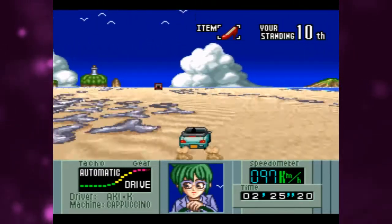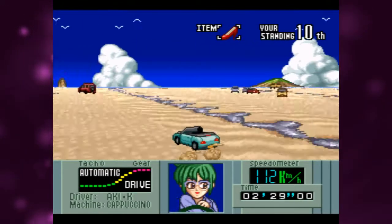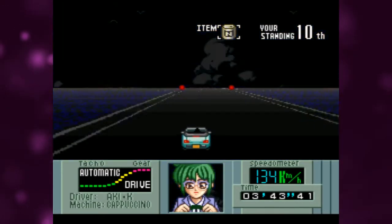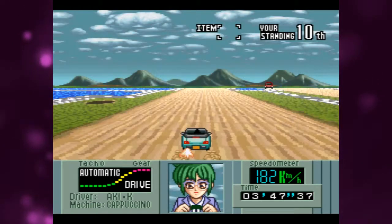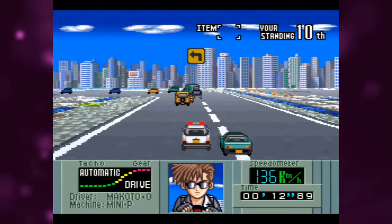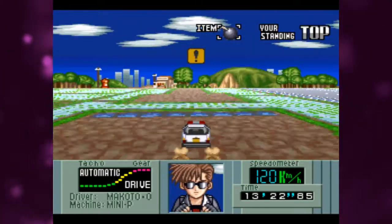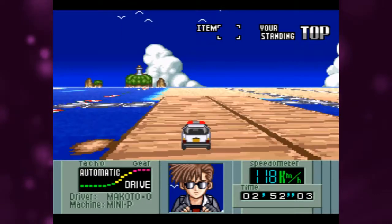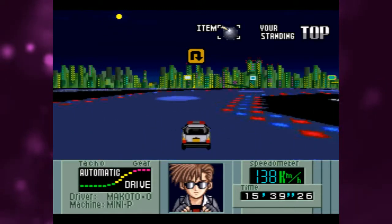Instead of laps, Cat's Run contains one big course which is made up of separate areas. When you get to the end of an area, there is a transition to the next one. The areas include a cityscape during the day, a rural area with a cabbage farm, a beach, a snow-capped course, and even a neon-lit city at night, just to name a few.